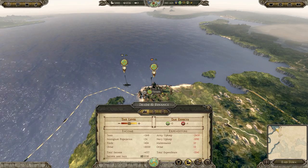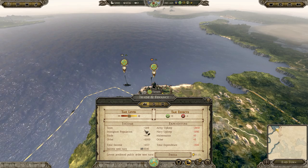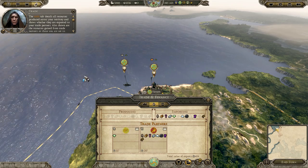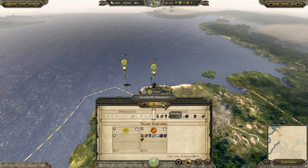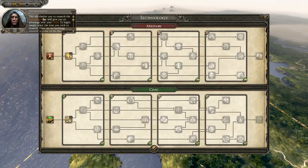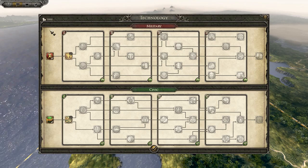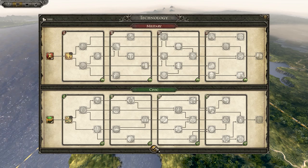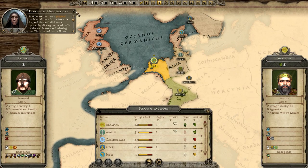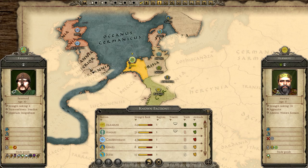Next to that you will have trade and finances — this is going to be very important. It's where you set your tax level, where you can take a look and see how much money you have coming in, how much you're spending on things, etc. You'll have an overview of your trade right over here and a summary of all of your income in general right there. Next is technology — this will be where you research various technologies; we will have a more in-depth tutorial on that later. And then finally you'll have diplomacy right here, and this is going to be where you can create trade agreements, build alliances, declare war, all that kind of stuff.